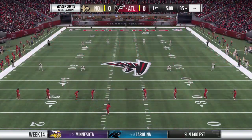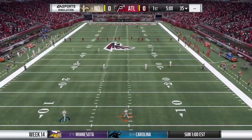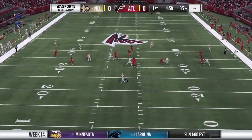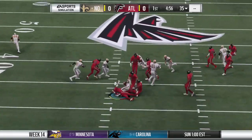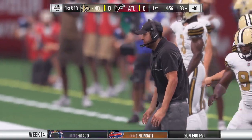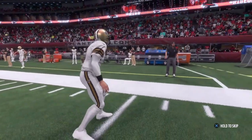Presented by EA Sports. Tonight we start week 14 with a great Thursday night matchup between the New Orleans Saints and the Atlanta Falcons. The kick will be fielded at the 8, and a good effort on a return there, getting them across the 30 to the 33-yard line. And here come the Saints for their opening drive.